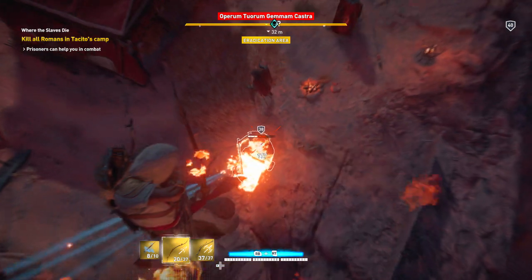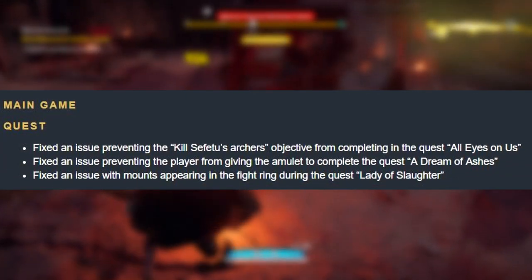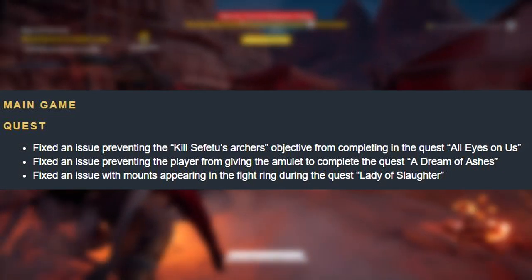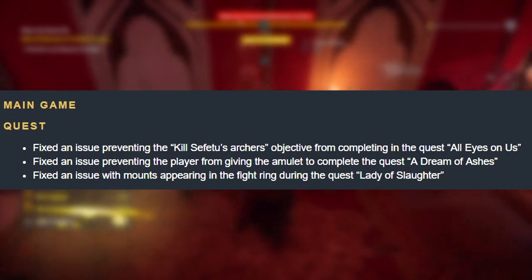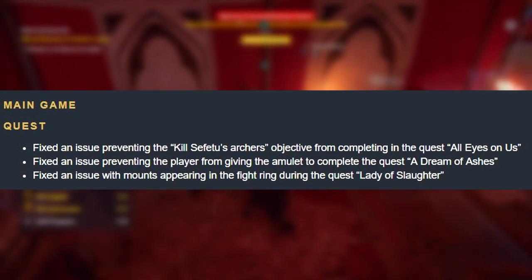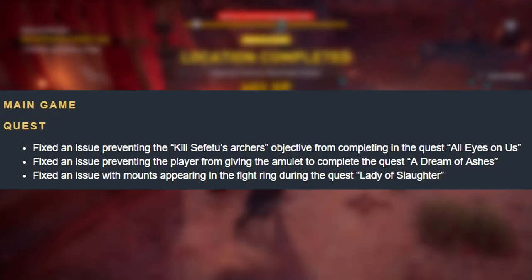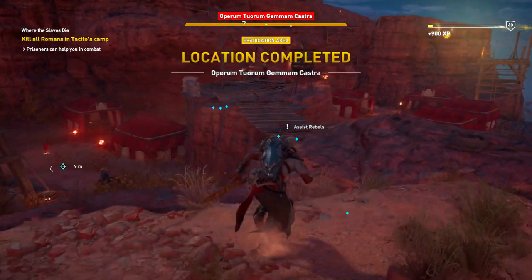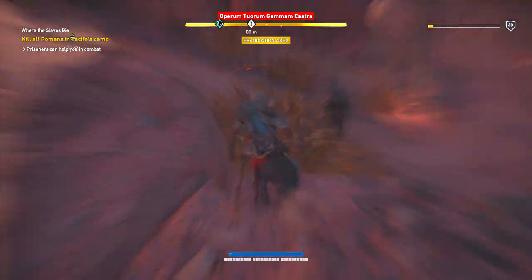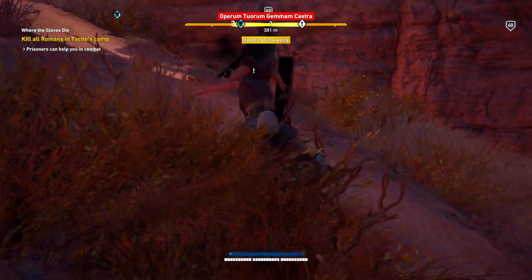For the main game, under quests, they fixed an issue preventing the killing of Stefanu's archers objective from completing in the quest 'All Eyes on Us.' They fixed an issue preventing the player from giving the amulet to complete 'A Dream of Ashes.' They also fixed an issue with mounts appearing in the fight ring during the quest 'Lady of Slaughter' — I'm actually really wondering what that glitch looked like, because that would have been pretty cool.